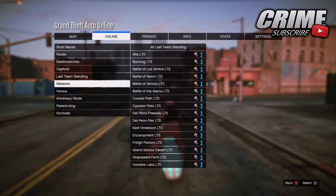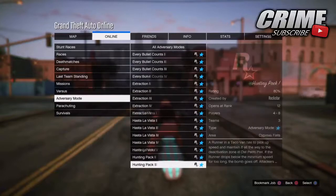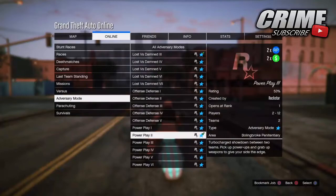So the first thing you want to do is hit Start, go to Online, go to Jobs, go down to Play Job, then go down to Adversary Mode, and start up Power Play. You want to start Power Play 2.